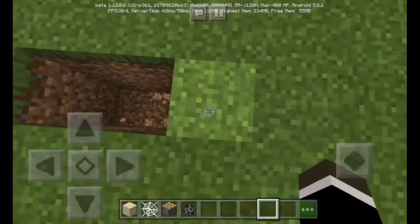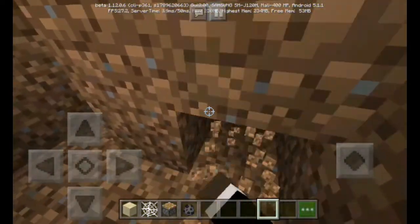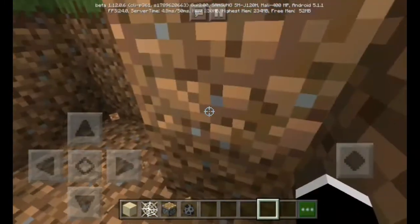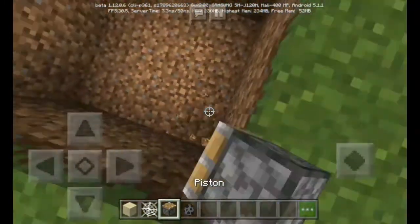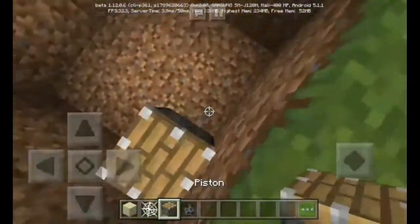Let's just dig ourselves a two-block-deep trap! You can manage your size with it. Now after that, just put the piston facing upwards!